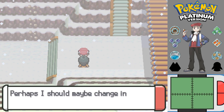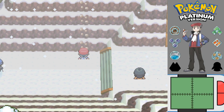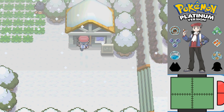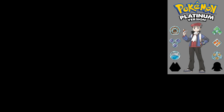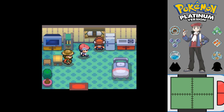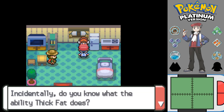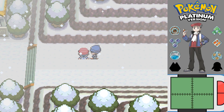Lucario is growing quite nicely — growing stronger and stronger all the time. Is this the Lodge? Oh nice — we can actually potentially heal our Pokémon. Yahoo! 'This Lodge has seen better days, but relax, make yourself at home.' I don't have thick fat like some Pokémon — that's why I'm bundled up in layers. Thick fat halves the damage taken from Ice and Fire-type moves. Now that our Pokémon are fully healed, we can carry on and at least I didn't have to waste too many of my items.